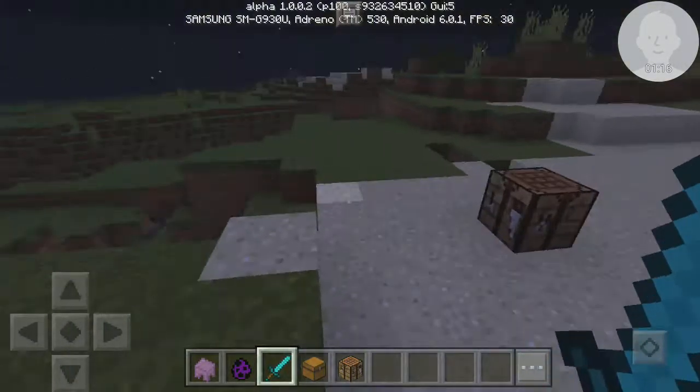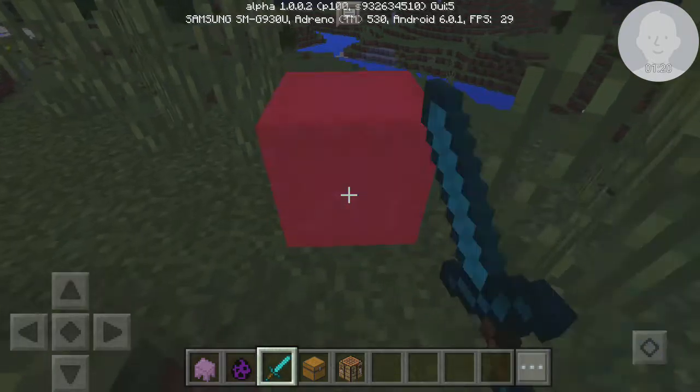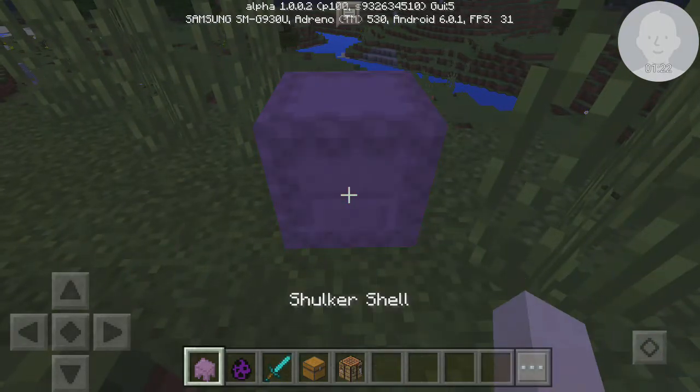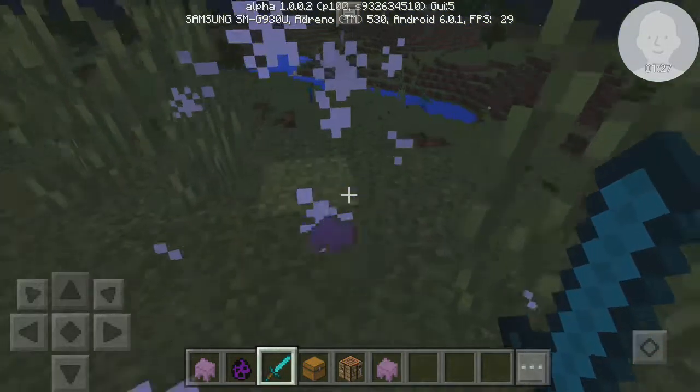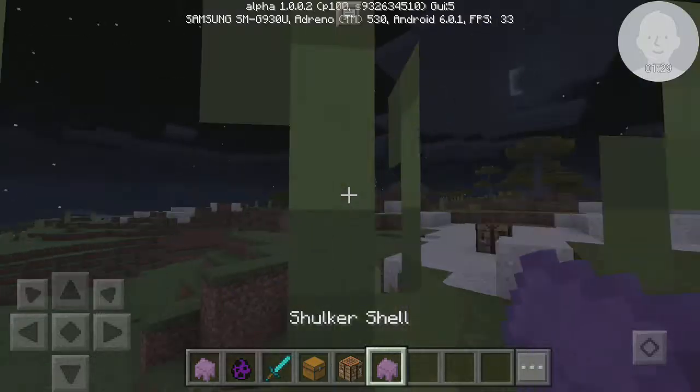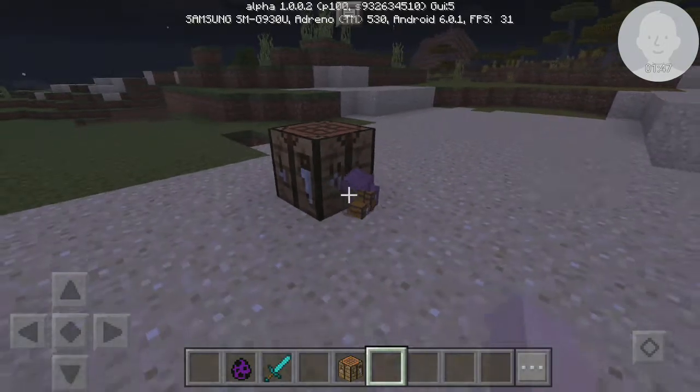Where did it die? There we go. As you can see, it drops the shulker shell. And you actually use the shulker shells to craft a shulker box, I think it was called.